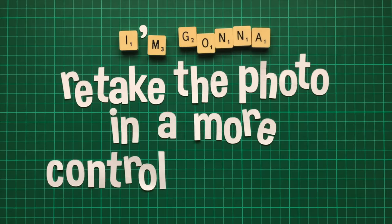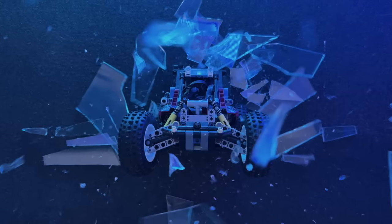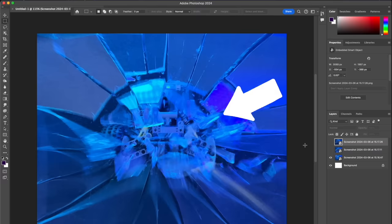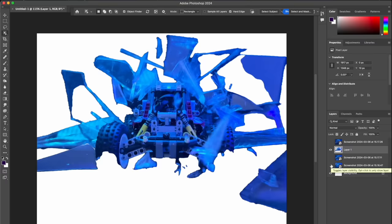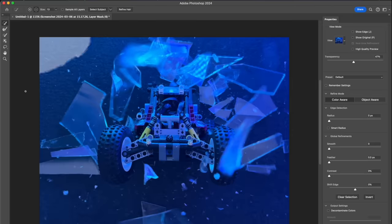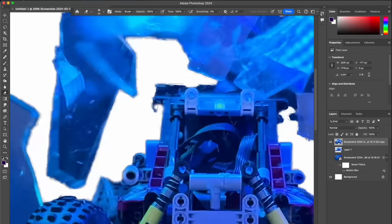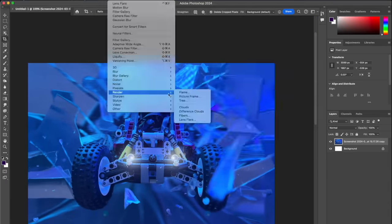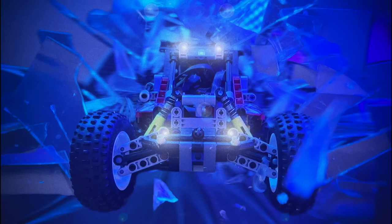I'm gonna retake the photo in a more controlled setting, propping the car upright and dropping the glass down onto it for a more dramatic smash. Let's work some more Photoshop magic by combining several images together. This background image is perfect for the initial impact, but could do with additional flying shards from another image. I used the object selection tool to automatically cut them out, and added a motion blur to both layers to better blend them together. This final image has the most definition on the car, so I removed the background, fine tuning with the selector mask feature, then did some manual feathering with the eraser tool. Add some lens flare lights, plus a vignette, film grain and colour correction, and voila — it looks just as cool as in my head.